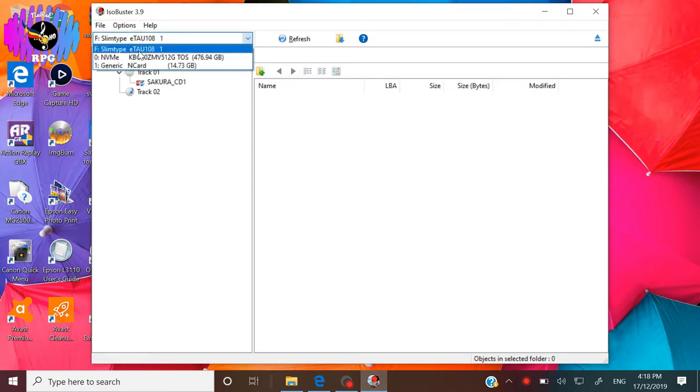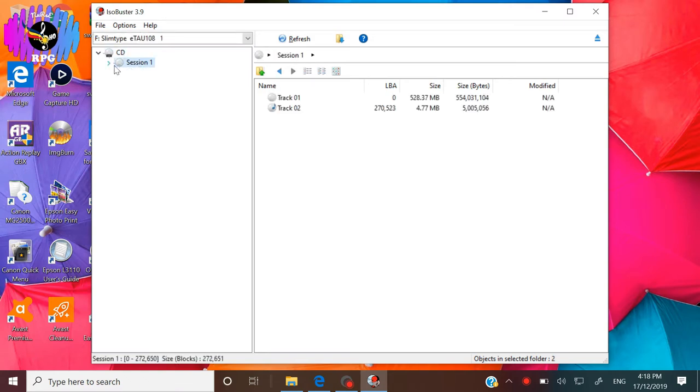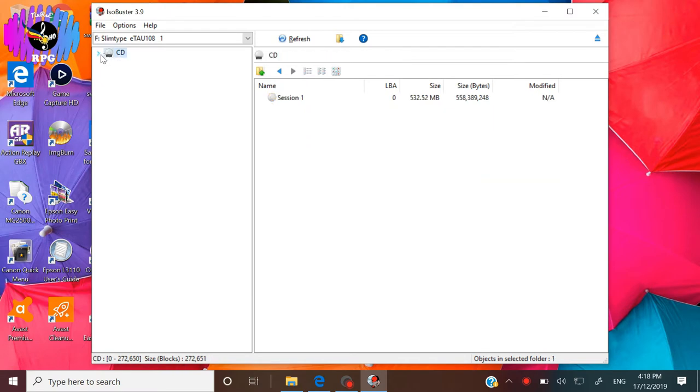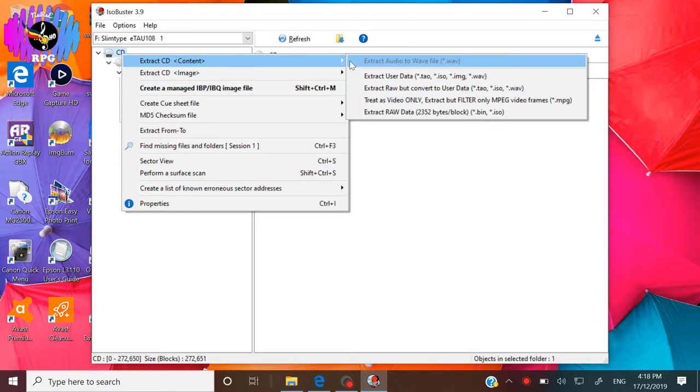You will see on the left panel the overall directory of the disc: CD, Session 1, Track 1, and Track 2. The right panel shows the folders within the directory. So highlight CD, then click on Extract CD Content, then click on Extract User Data.